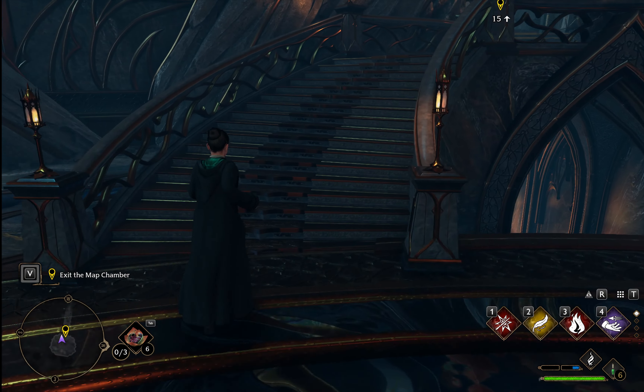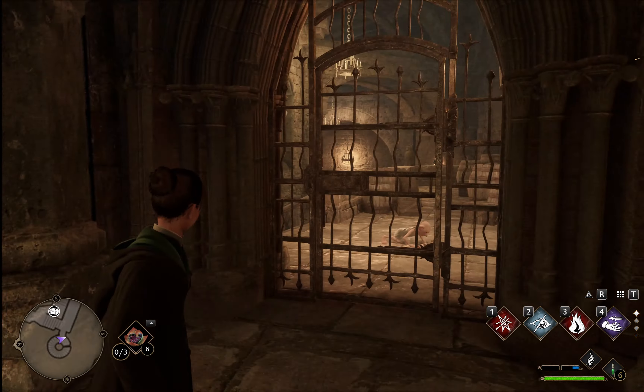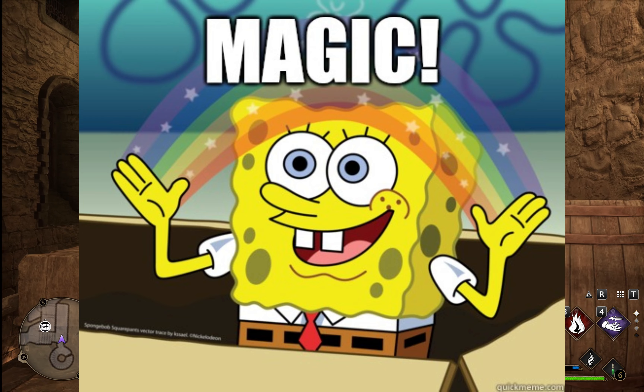Now we exit the map chamber so we can figure out where we are. Up a million stairs, and we see that we're back at Hogwarts. How did that happen? Magic. Bad joke, sorry.